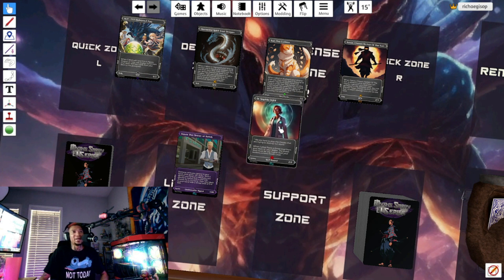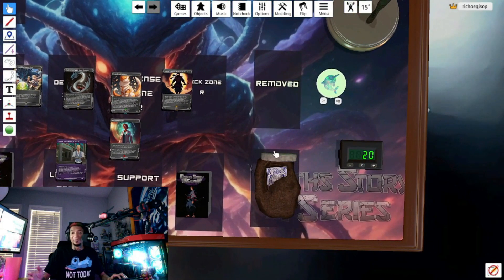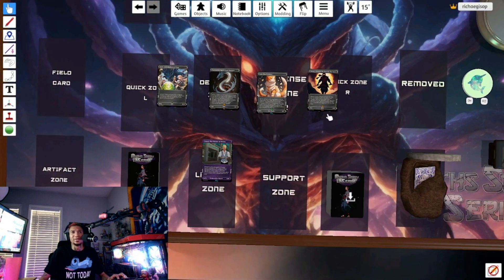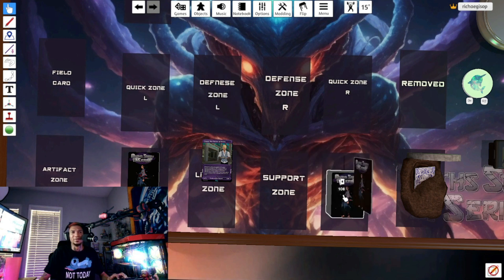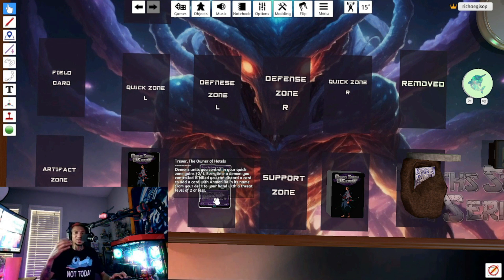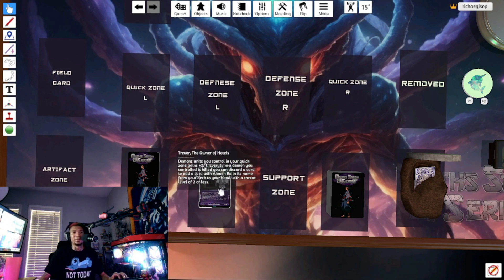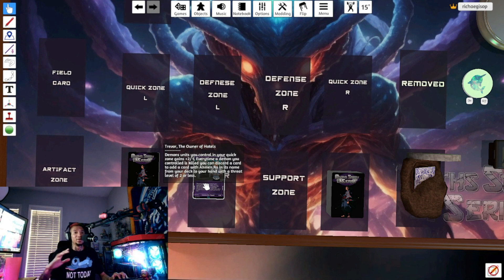That is how combat works. Once your leader reaches zero life, you lose the game. It's pretty self-explanatory — after a few games you'll get the hang of it. It's a fast learning curve, nothing too difficult. Watch the video again or rewind if you need to. Now I'm going to take you over to the lore book so you can see and get to know some of the creatures, units, and characters inside the game.